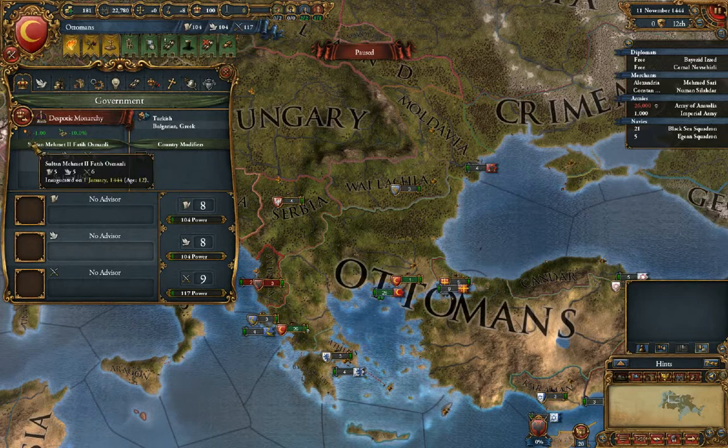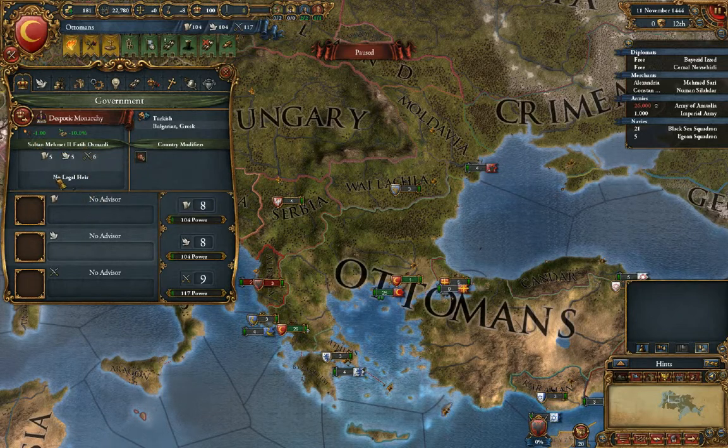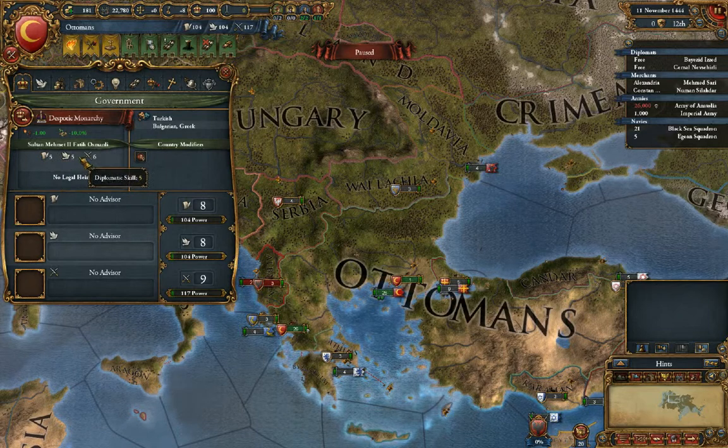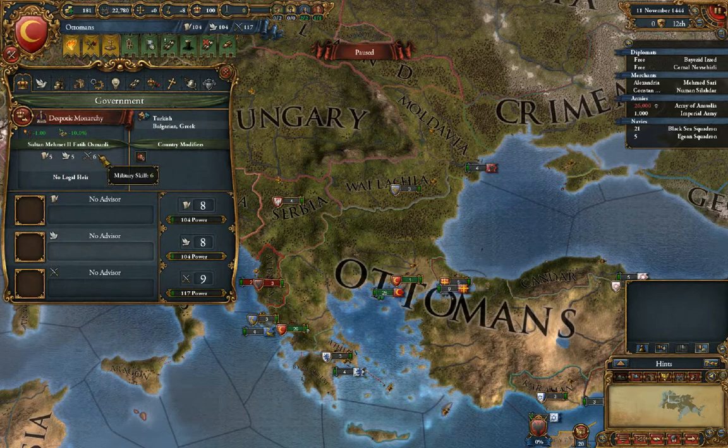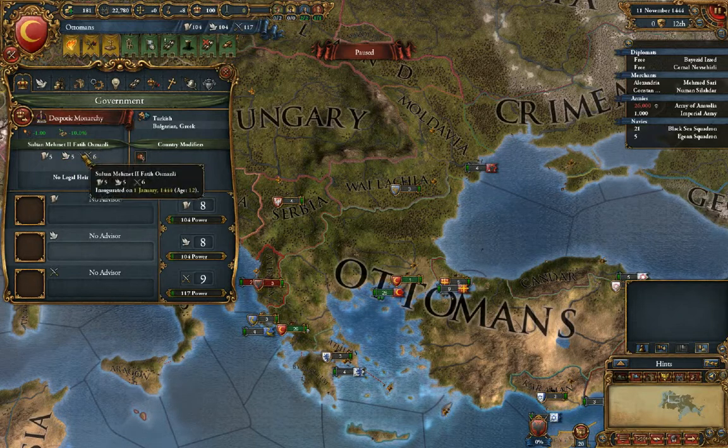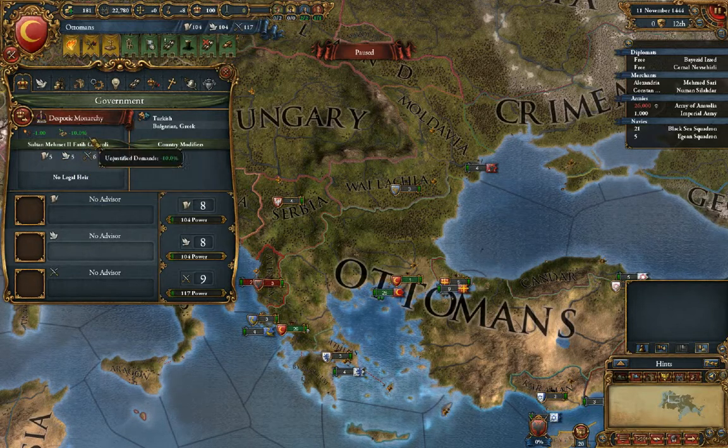This is our ruler, and we have no heir yet, but it shouldn't take too long. These are his stats, which are quite amazing — actually, extremely amazing. Most of the time, especially as a human player, you're only going to end up in the 1 to 4 range for the most part. You'll pretty much never see a 6 — that's like NPCs only.